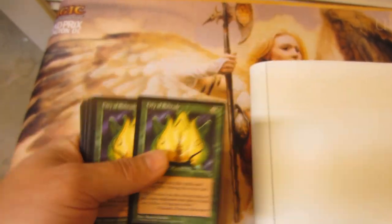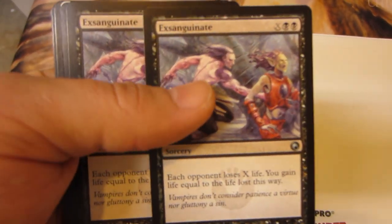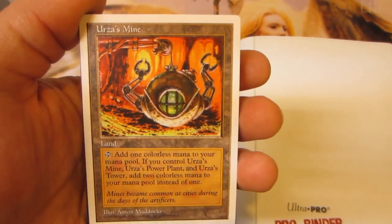Here's 2 City of Solitudes — that one's SP — Words of War, 2 Exsanguate from Scars of Mirrodin, Temple of the False God from Scourge, and Urza's Mine from 5th edition.